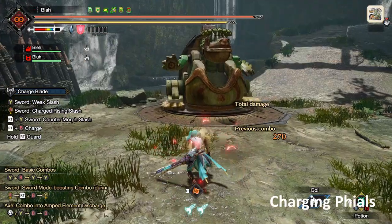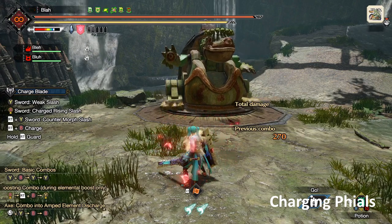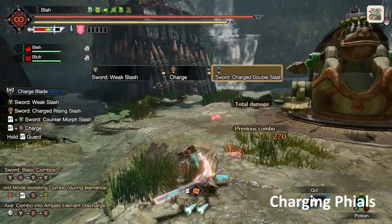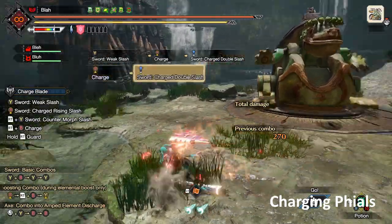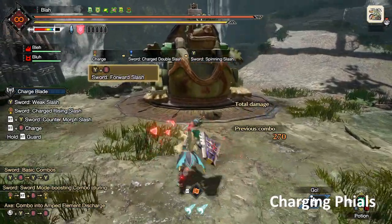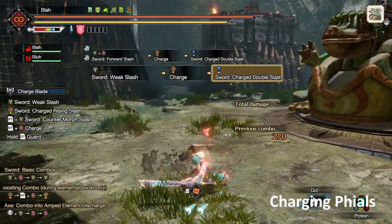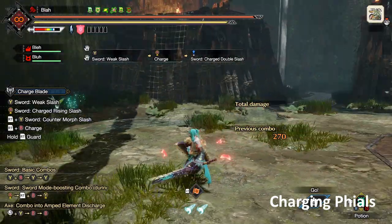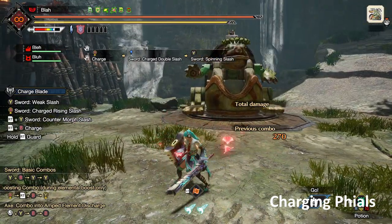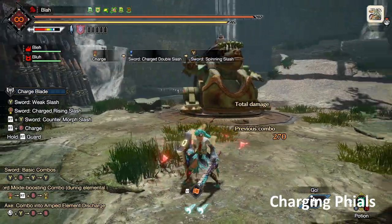So, loading phials. To load phials completely, you need to reach yellow, and to reach yellow you need to do a charge double slash plus any other slash. There are several ways to do this: you can do a weak slash and then charge double slash, or charge double slash first and then spinning slash, or advancing slash and then charge double slash. Doing charge double slash first and then spinning slash can be nice because you get the lagging move out first, which means you have more time to react — if you notice a monster attacking you, you can immediately react with a counter morph slash to guard point it.